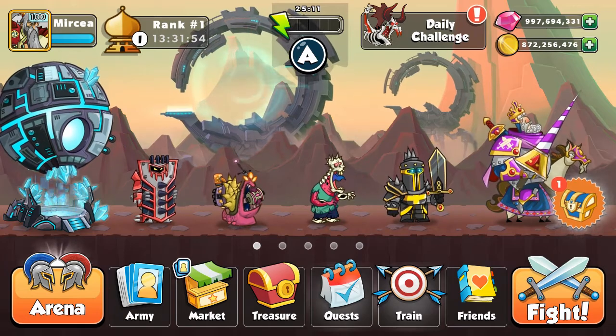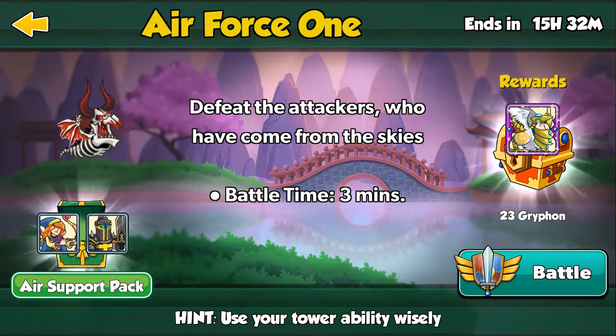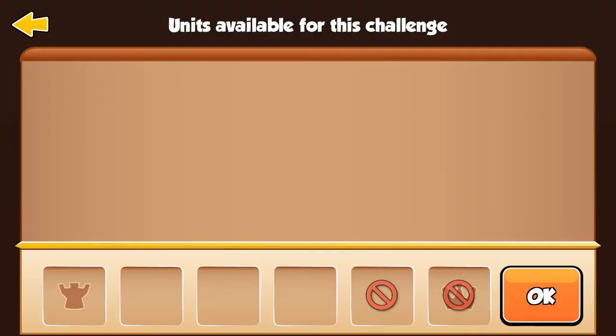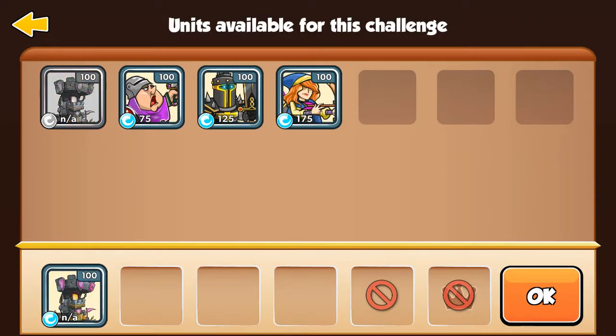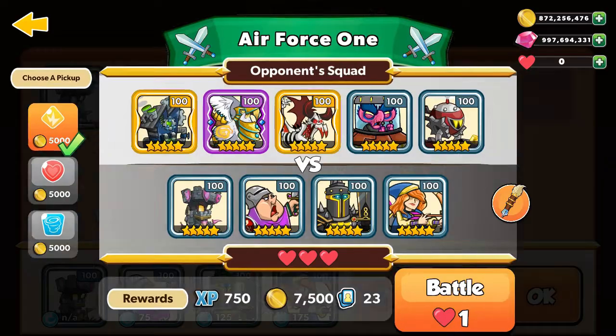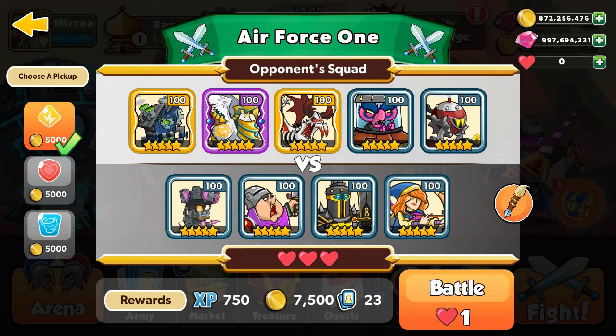Let's go for the daily challenges now — Air Force One! Let's pick up the squad: Castle Peasant, Black Knight, and Archer, also with the Speed Up ability.